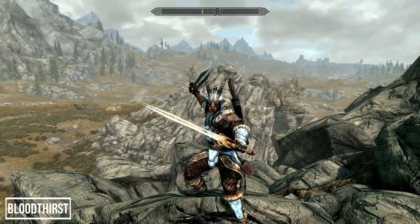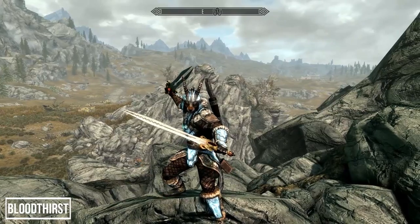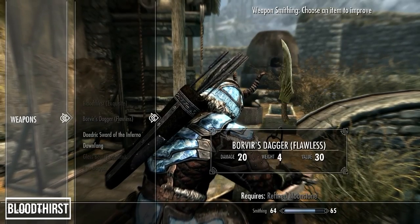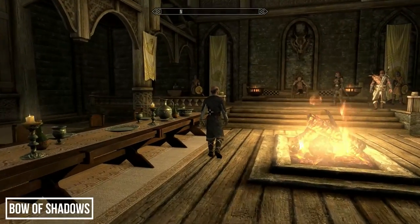If you're collecting both Dawnfang/Duskfang and Bloodthirst, there's only one thing you're going to be doing — dual wielding them. To improve both of these items, as with the majority in this list, you will require ebony ingots.